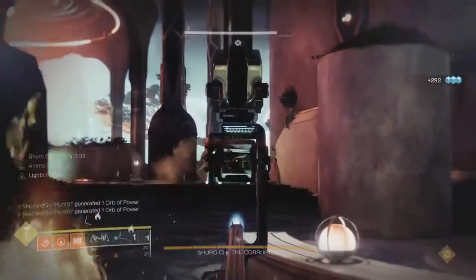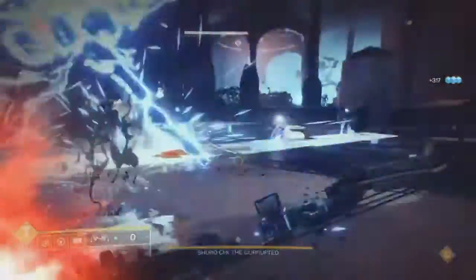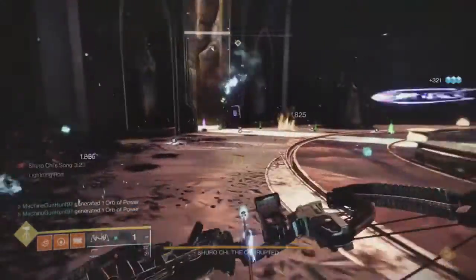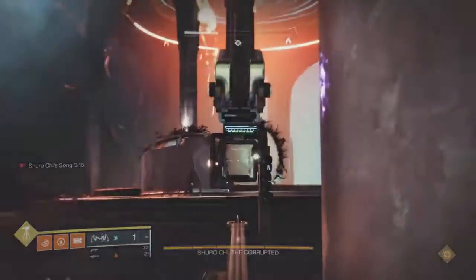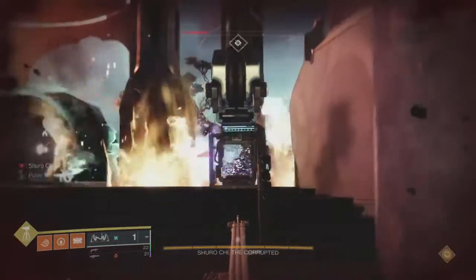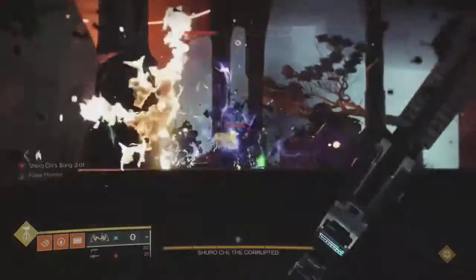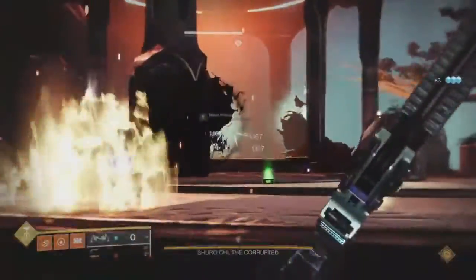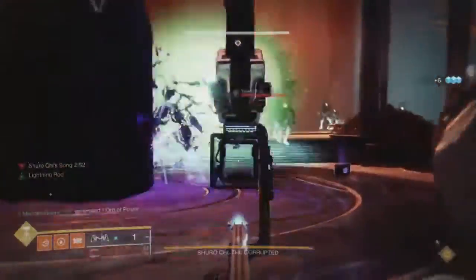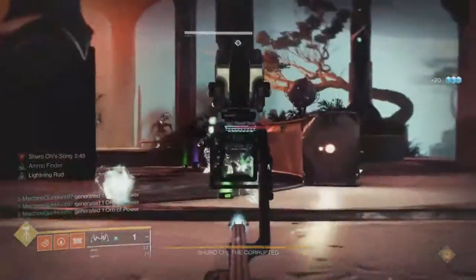You can also farm for weapons as well as legendary shards with this activity. What you can do is equip Banshee's special ghost mod to get weapon telemetry. Every time you kill enemies with your special weapons, you get telemetry that you can turn in to Banshee. It's a pretty slow process, but you could literally get about 100 of them within five or ten minutes and get basically unlimited legendary shards and other materials to get your build set up. I'd only recommend this if you're also farming for bounties or kills for catalysts.